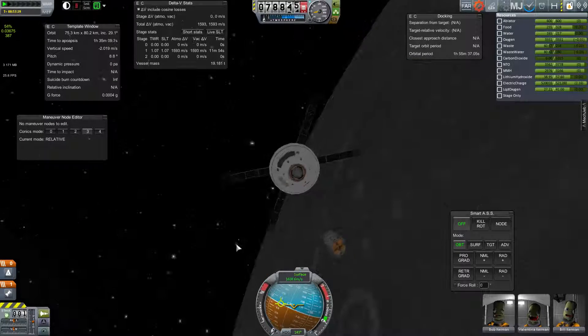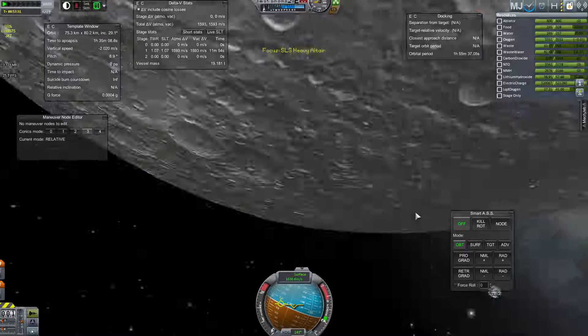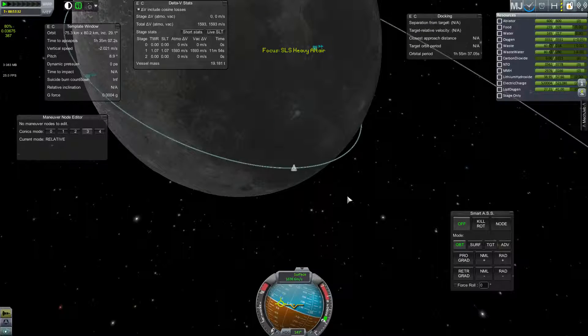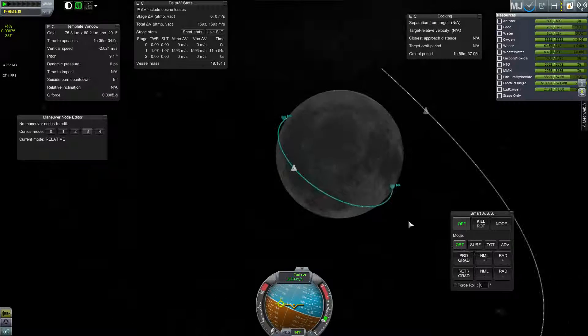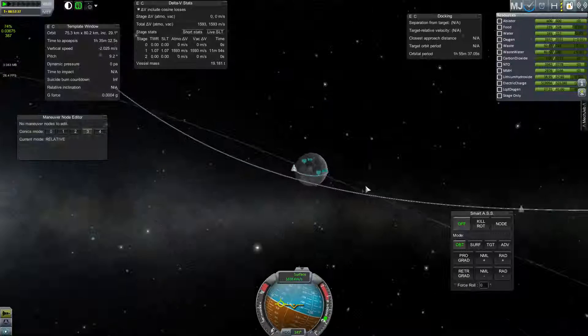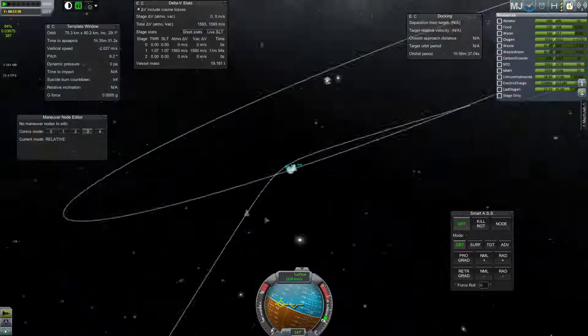Hello again. We're ready to return the Orion capsule back to Earth. We've abandoned the Altair and we're done with the upper stage, so we need to set up a node to head back.